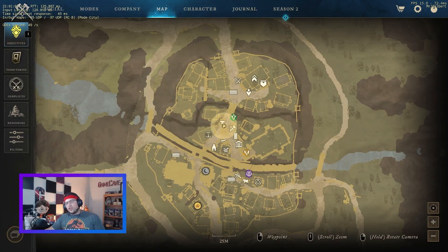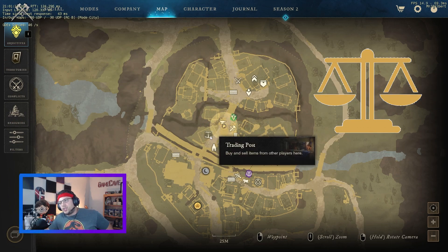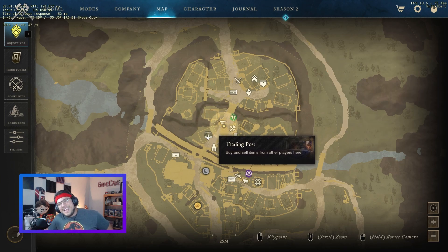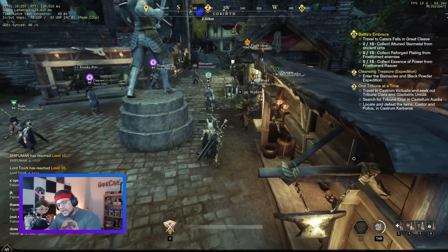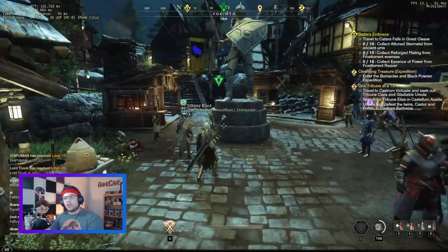First of all, in case you're new to the game and want to know what the trading post looks like — you'll see two scales on your map. The trading post you want to think of kind of acts as a market where you get to buy and sell goods.